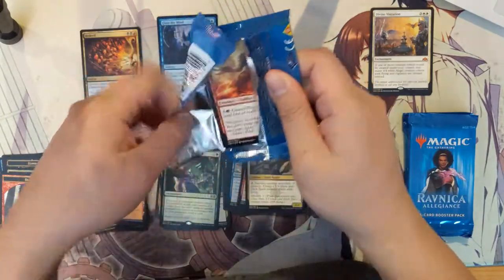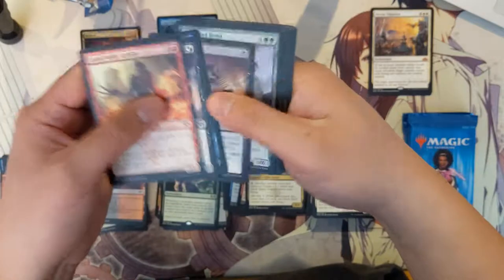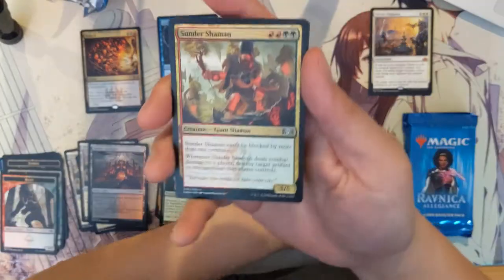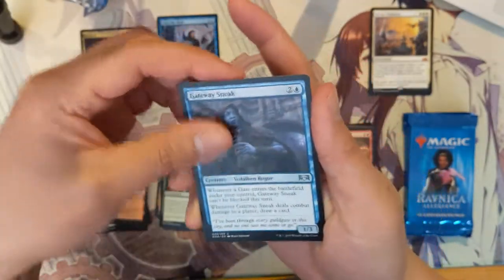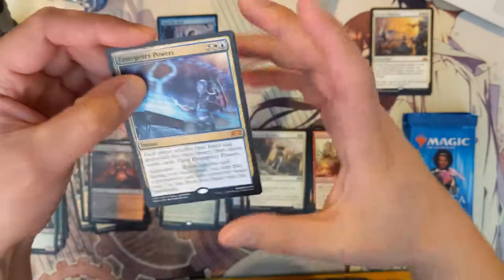I do have two more of those Standard Showdown packs, and if they continue to be as strong maybe that's something we'll continue to buy to open on the channel. Going back to Ravnica Allegiance, we got a Sunder Shaman, Gateway Sneak, Spear of the Spires, and then Emergency Powers.